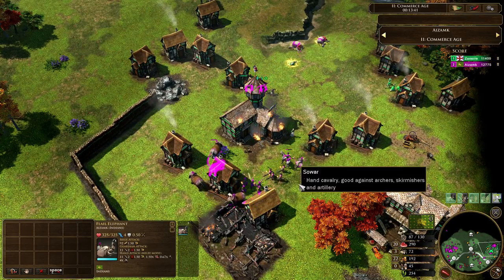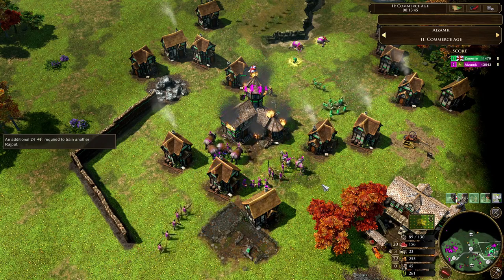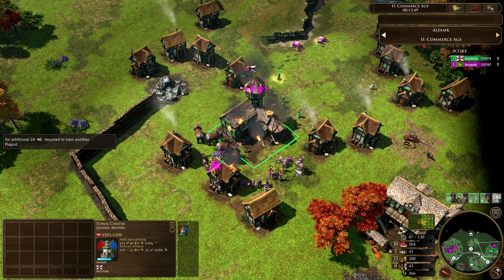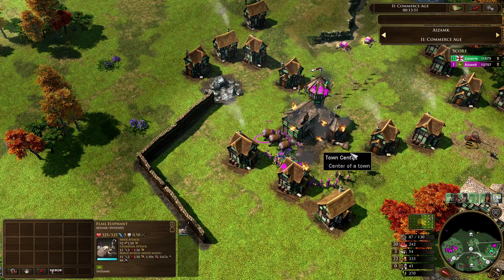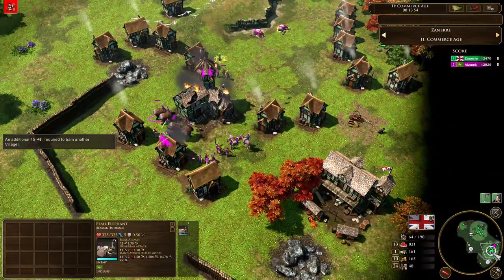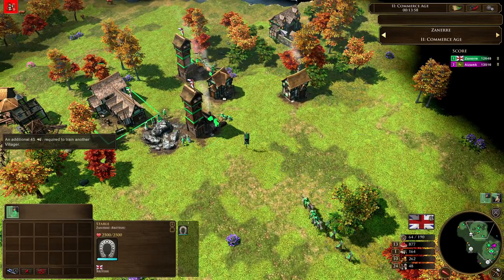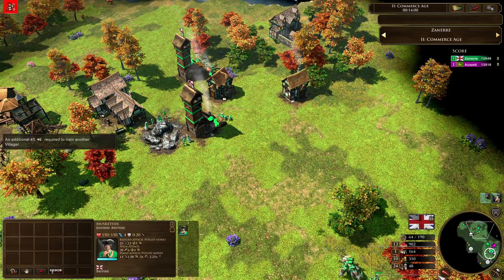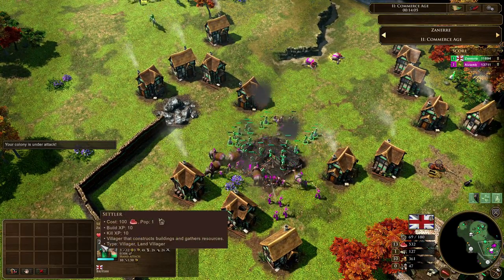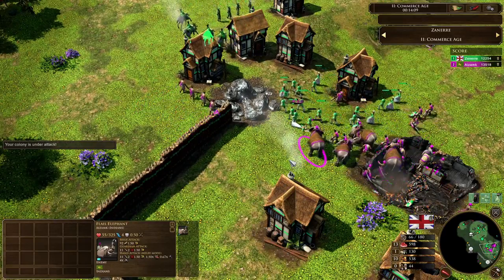Now the siege begins — the siege of the British base, not the first time the Indians have done this, and it definitely won't be the last. Flail elephants going to be taking down this town center very quickly. We'll take a look at Zanir's perspective — not a single unit around right now. He's got a stable as well as a barracks, and 48 villagers. Doing a pretty decent job keeping them all alive — but we've got 24 villagers down here getting eaten up alive by these flail elephants. Flail elephants going to town right now.